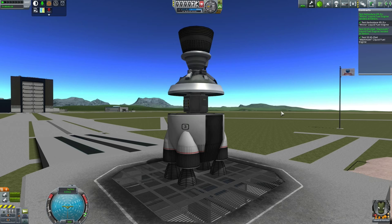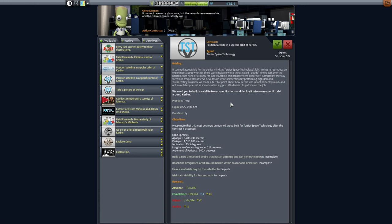Let's pop over and see Gene and see if he has anything else for us. Gene has been hard at work. Tasia Space Technology have prepared a contract to position a satellite in a specific orbit of Kerbin: five million metres on the apoapsis and four and a half million metres on the periapsis, with a slight inclination. It has to be a new unmanned probe with an antenna, able to generate power, so we need an antenna and probably solar panels. There's also a special requirement for a materials bay on board. We'll be getting almost 90,000 funds, so let's accept that contract.